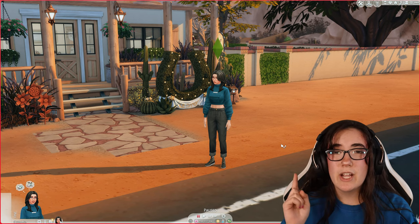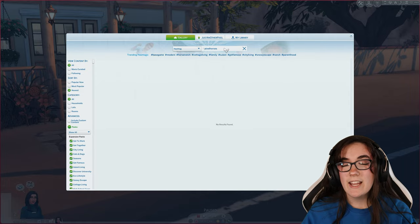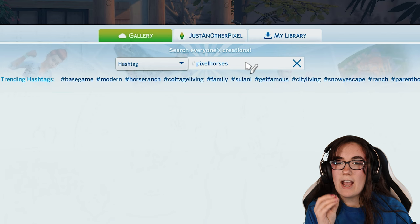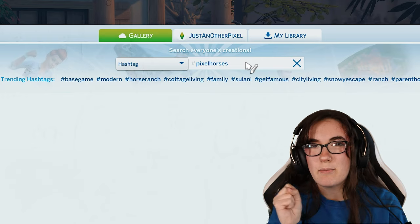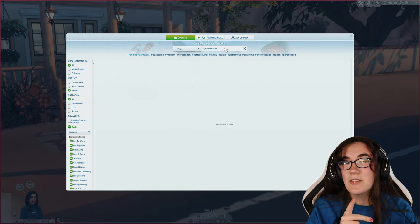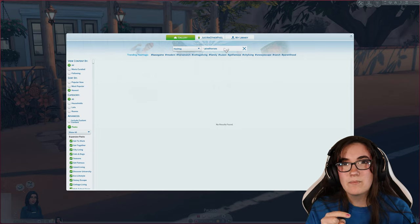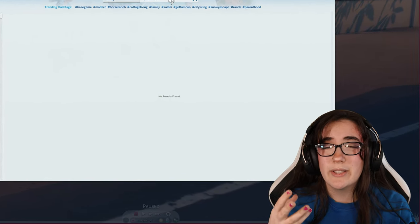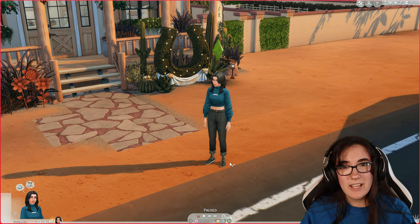I thought it would be a fun idea — if you enjoy this video and want to see more breeding videos — that you guys could create your own horses and use the hashtag in the description when saving the horse: hashtag Pixel Horses. I'll go through the hashtag, save your horses, and breed them together. So definitely do that if you have The Sims 4 and The Sims 4 Horse Ranch. You can use custom content, but be aware that if I don't have it, your horse won't look the same.